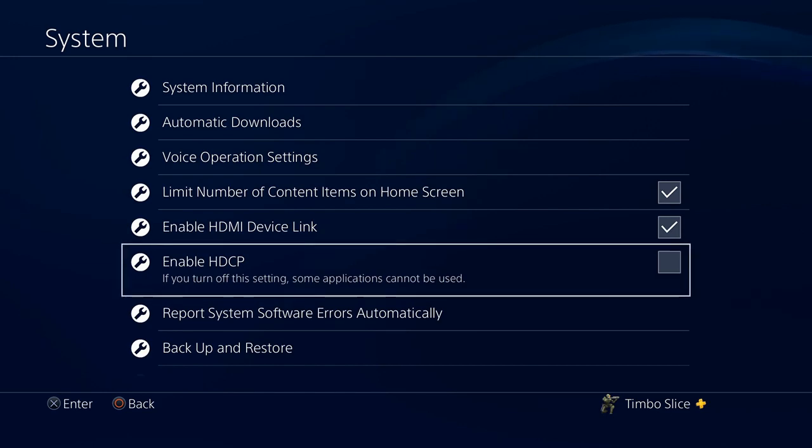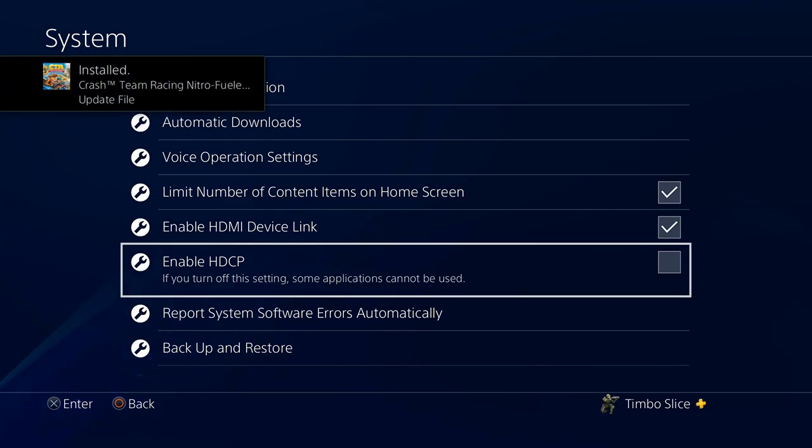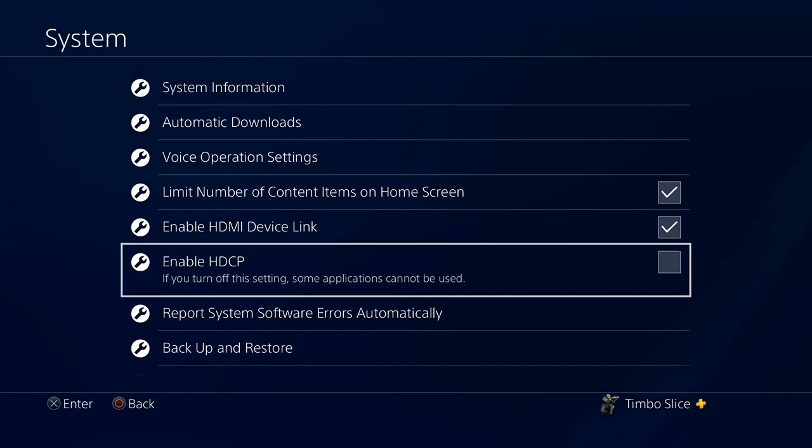However, if you do uncheck mark this, some applications may not be able to be used on your console. This will mostly be TV streaming services or applications related to TV — they will not display on your console anymore. You will have to go back to this option and check mark it to be able to view those. So if you're heavy into watching Twitch or something on your PlayStation, you won't be able to do that if you have HDCP unchecked. So at any point in time you want to enable that, go back to the Systems tab and go to HDCP.